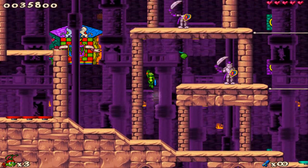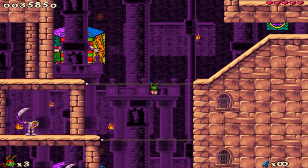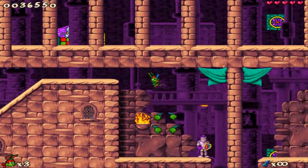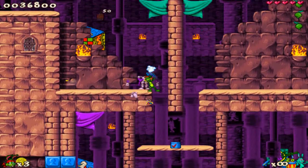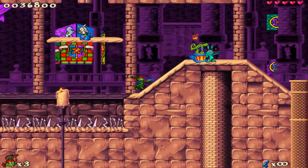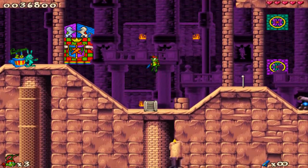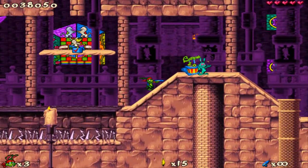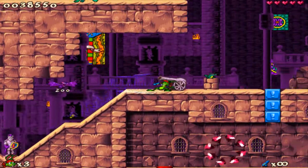We need to collect all the fruits so we'll be able to get a sugar rush. When you get sugar rush, nobody can hurt you — you can run right into the enemy and he won't hurt you. These rabbits are your checkpoints — when you die, you'll respawn at that rabbit's location. We need five more coins and I didn't collect those two, so we might not make it to the hidden place.